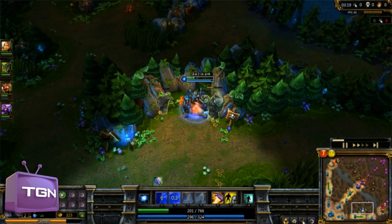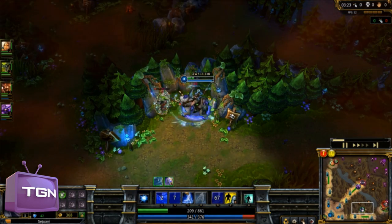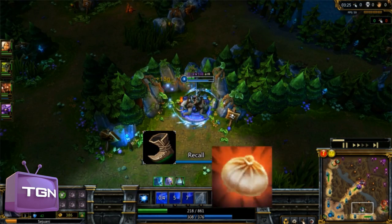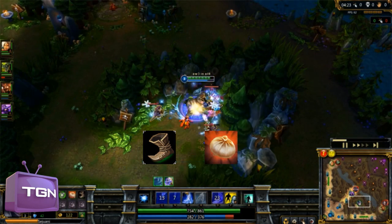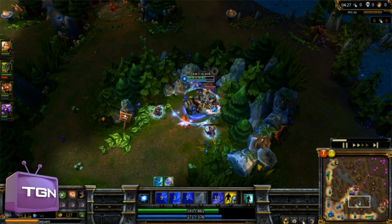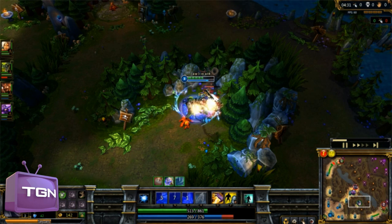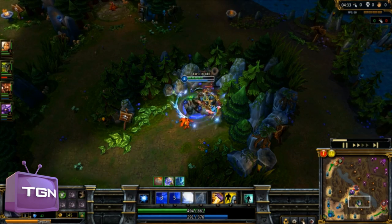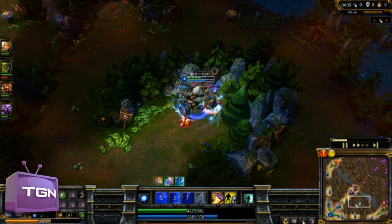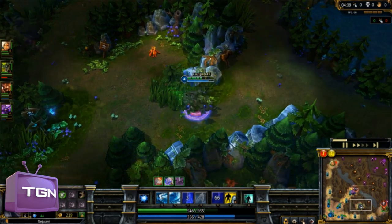After this I like going back with Sejuani and buying Boots of Speed and a health pot, because now you are able to gank pretty easily with high HP, so there is no danger that you will die. And yeah, after this just kill the red buff camp. But you don't need the red buff for ganks because of your awesome passive and your Arctic Assault.